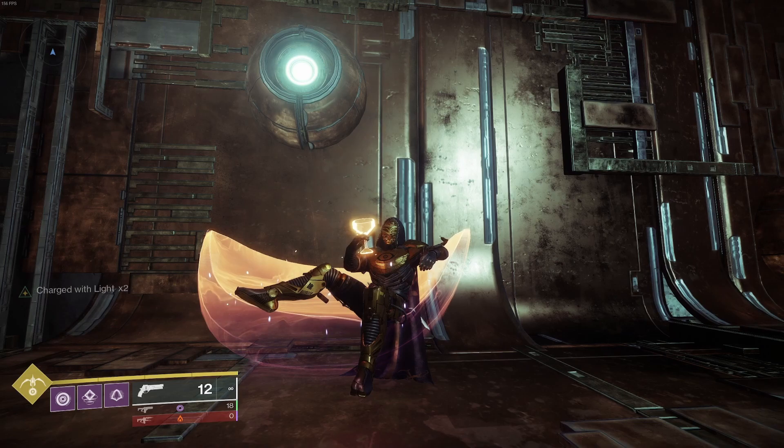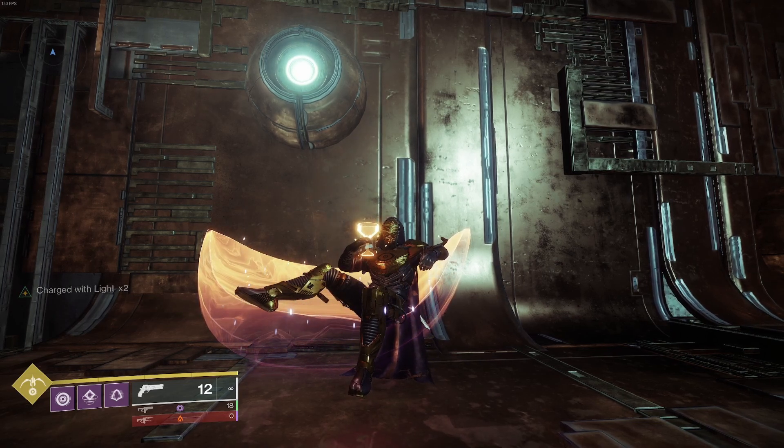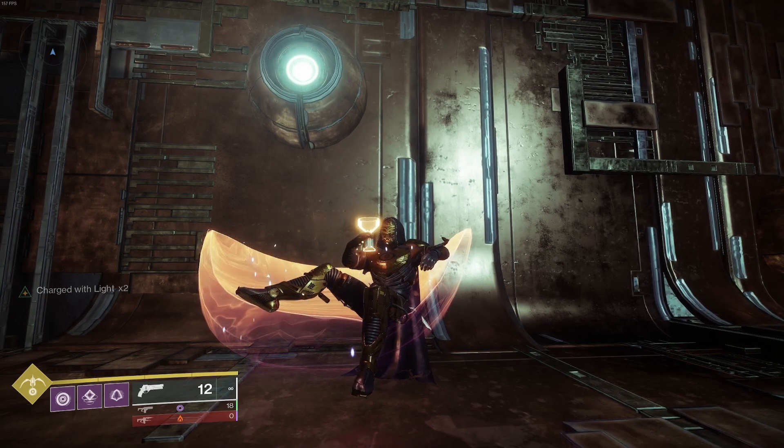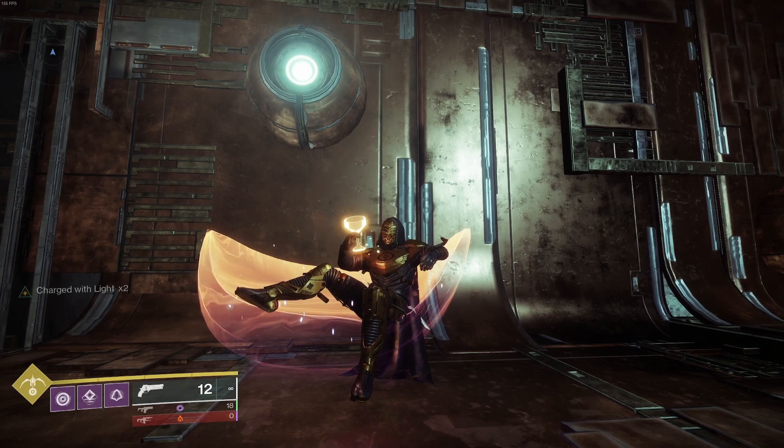As far as your team loadout, you're going to want to have at least one tether hunter, a bubble titan, and a well warlock. Important bit about the tether — you want to place the tether on the boss after you stack your artifact mod fully so that the tether actually works.